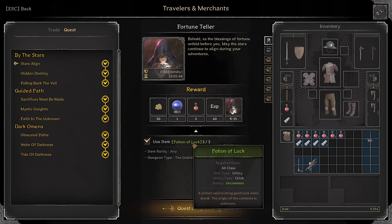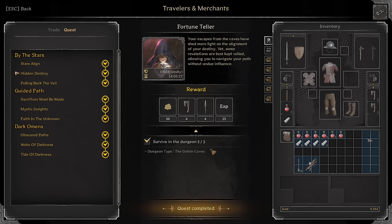Fortune Teller: Use Potion of Luck — just buy the normal Potion of Luck, load into a Goblin Caves run. Make sure you load into a full game, use the Potion of Luck, and then you can leave. It'll take like an hour and a half because the shop has to refresh. Or if you want to do it all at once, just buy the potions, store them, take three in, and use them all at once. Done.